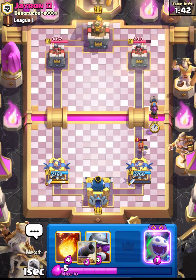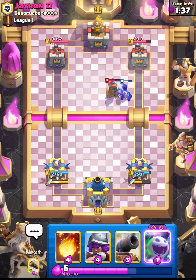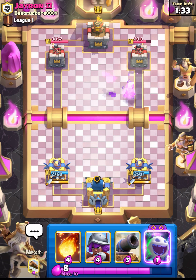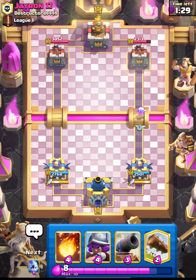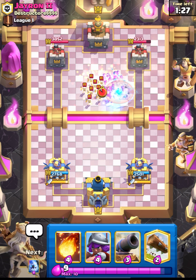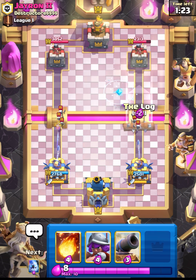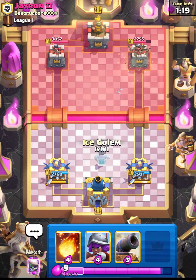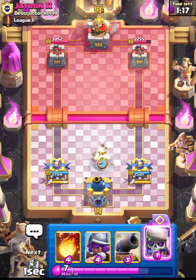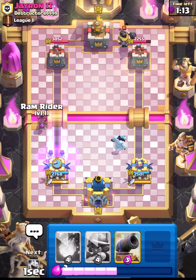Let's continue pressure using our RAM. I think he is ready with his Tesla. After that we can go in with our Spirit. He used up his three elixir, so now we have a free log. That's a free two-elixir log since he used up his three elixir on our Ice Spirit.